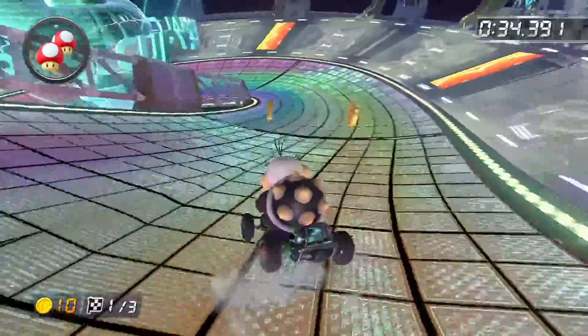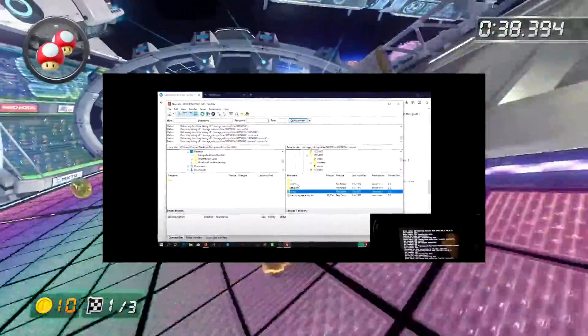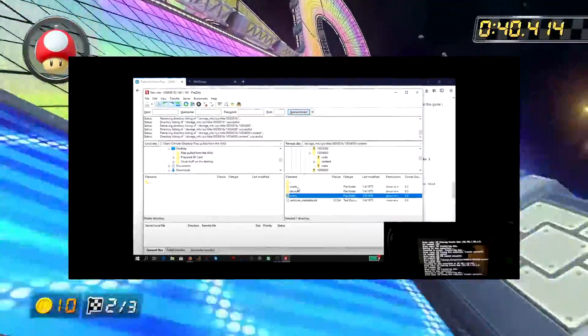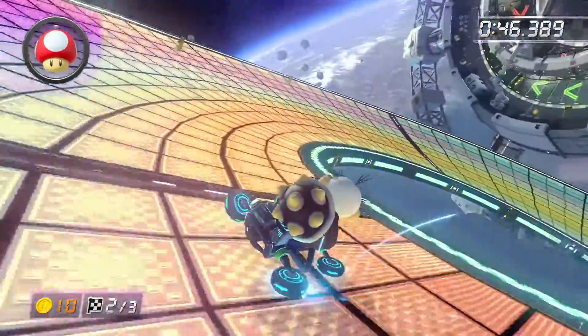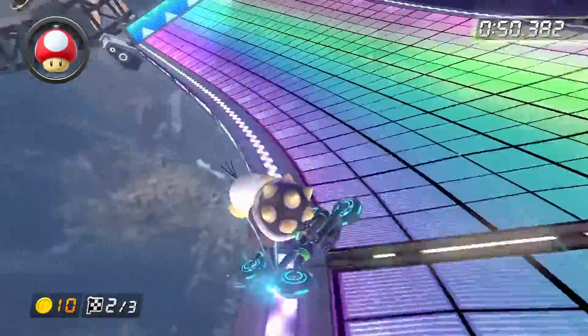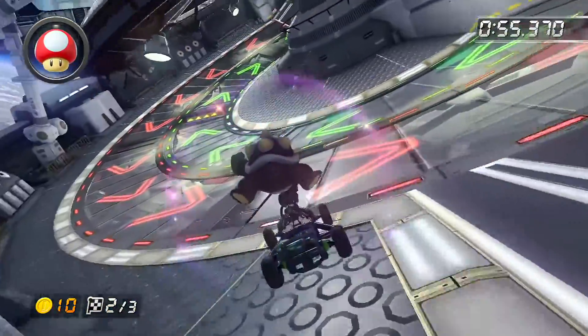Back on Wii U, emulation was done in almost every way possible, and that even included online features. By dumping some of your files from the Wii U, you could get your profile for online and use it to play Wii U games online with other Wii U players when you were on your PC. This was an incredible thing, and I even did it myself for Mario Kart 8. Now there is a conversation ramping up about whether this could happen on Nintendo Switch emulators, and Ryujinx may have just taken the first step to making this a possibility.